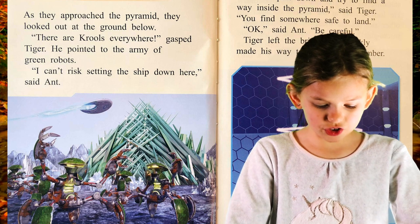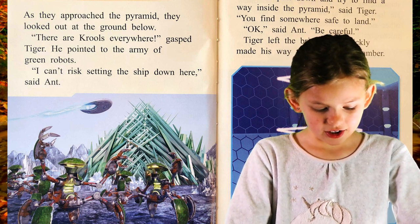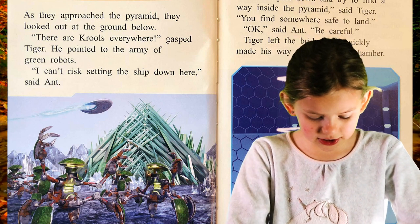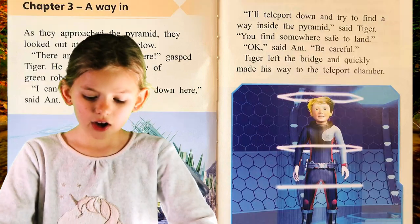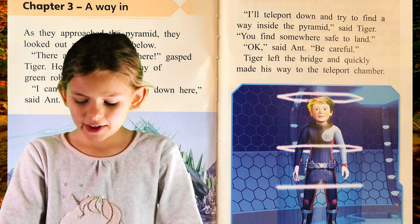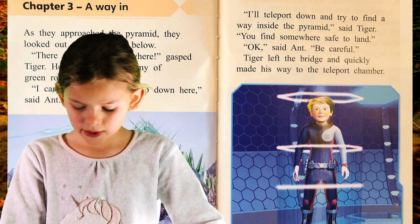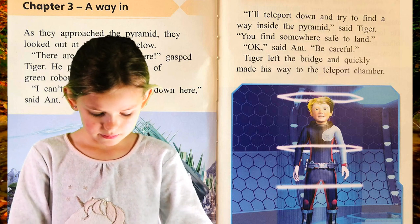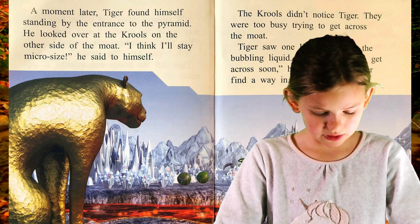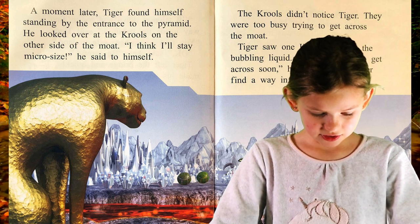As they approached the pyramid they looked at the ground below. There are cruels everywhere, gasped Tiger. He pointed to the army of green robots. I can't risk setting the ship down here, said Ant. I'll teleport down and try to find a way inside the pyramid, said Tiger. You find somewhere safe to land. Okay, said Ant. Be careful. Tiger left the bridge and quickly made his way to the teleport chamber. A moment later Tiger found himself standing by the entrance to the pyramid. He looked over at the cruels on the other side of the moat. I think I'll stay micro-sized, he said to himself.